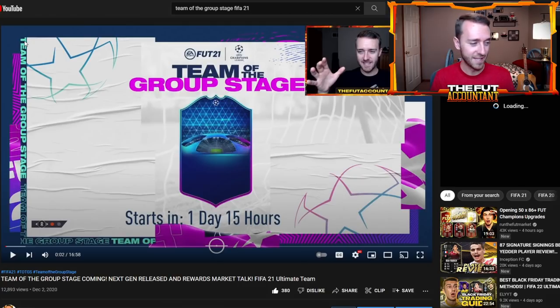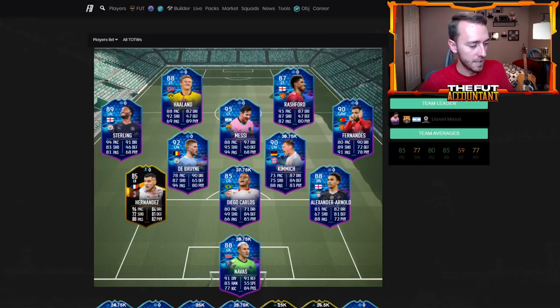Team of the Group Stage puts out a promo of boosted cards for players who've performed well in their competition. Some names being thrown around: Mohamed Salah, Cristiano Ronaldo, Mbappe, Adeyemi — there's a ton of names. Last year the team included Bruno Fernandes, Rashford, Haaland, Messi, De Bruyne, Diego Carlos — a ton of really meta cards. This promo actually dropped the market a little bit because of how packable these players were and how cheap they were.